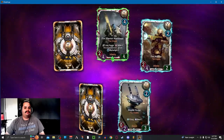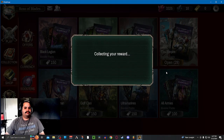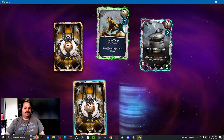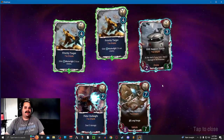We already have plenty of Marksman. Another Priority Target — might go to forge it. Yeah, we could definitely forge it. Now we have four of them.